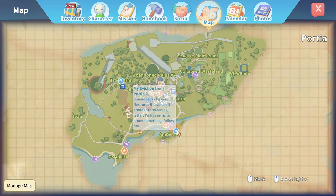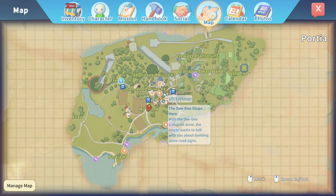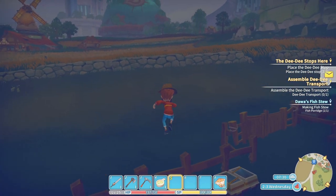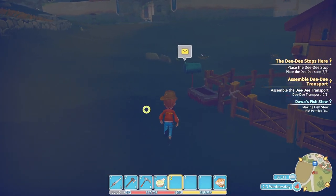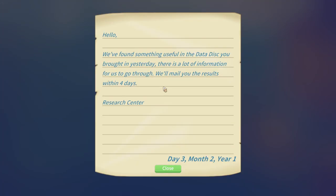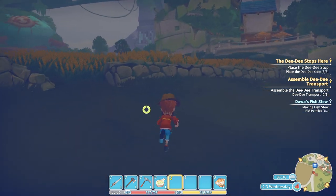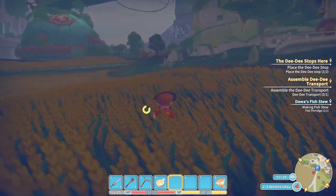This is the eviction mission which we're going to leave for now. This is Darwa's tree stew and there is the mayor who is for the DD stops. Let's check our post quickly first — found something useful. I'll mail you the results within four days. Let's head up to Darwa quickly.